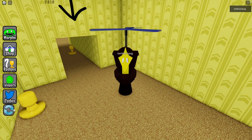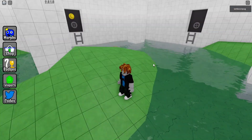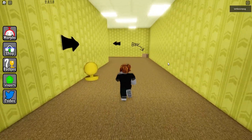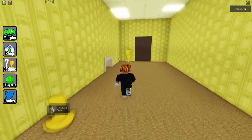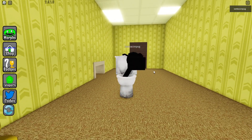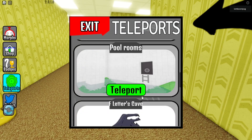For the next one, teleport to the Pool Rooms. There will be a hole — swim through it, then follow the arrows. Turn to the right, then to the left. Next to the door on the right, you'll find this new morph. It's the Toilet Camera — a merge of a cameraman with a scuba toilet.